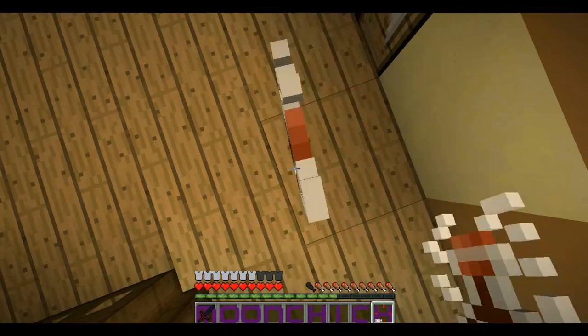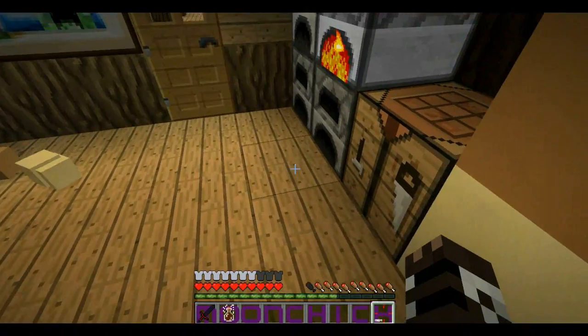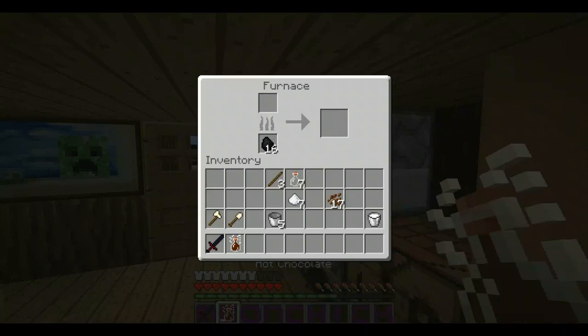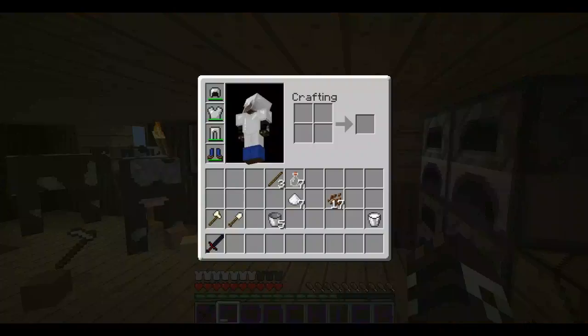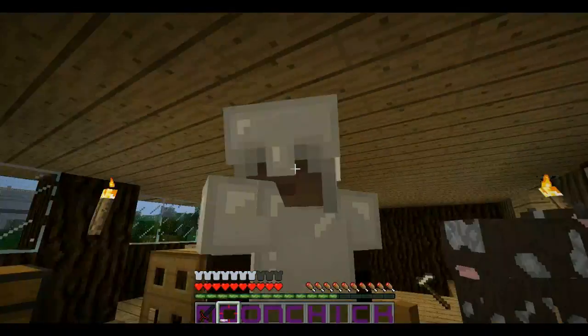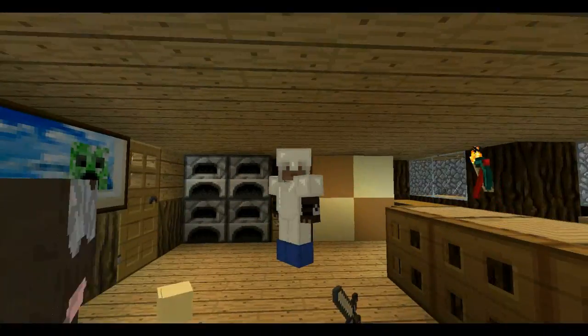These are the blocks — you can put them down, nothing really special about them. From the furnace you get hot chocolate milk, that's what it looks like, and of course you can drink it. Voila!